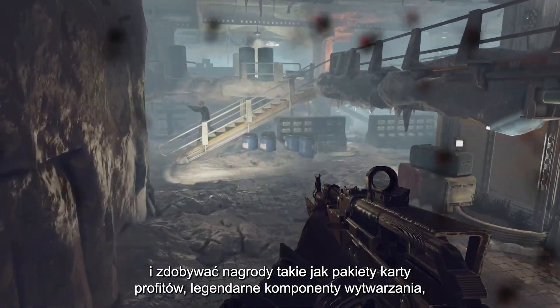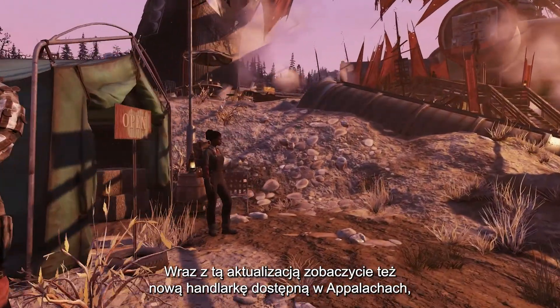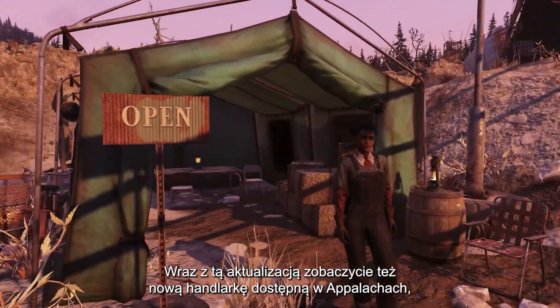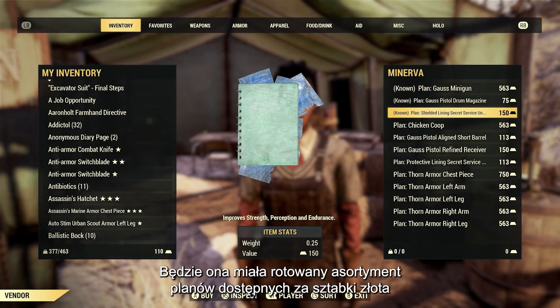You can complete specific new challenges available past rank 100 and earn rewards such as perk card packs, legendary crafting components, consumables, in-game items, atoms, and more. With this update you may also see a new vendor available in Appalachia from time to time named Minerva, who will have a rotating inventory of gold bullion plans at a nice discount.